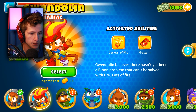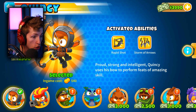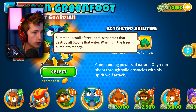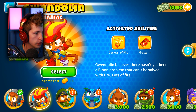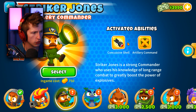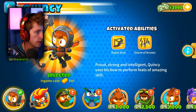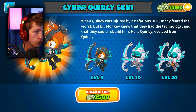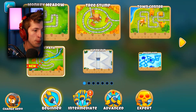Oh, you can get different skins for them? That's so cool! I think I might like Gwendolyn. Striker Jones is a strong commander who uses knowledge of long range combat to greatly boost the power of explosives. Honestly, I still think I want Quincy. I know that might sound crazy, but that other one looks pretty cool too. We'll think about it, but we're gonna hold on to Quincy for now.